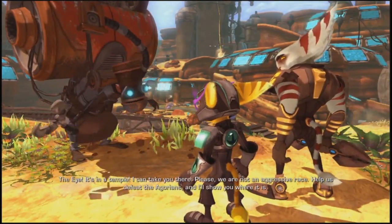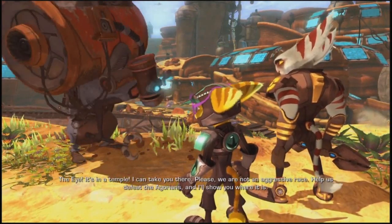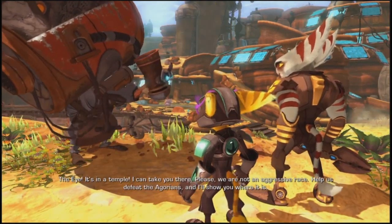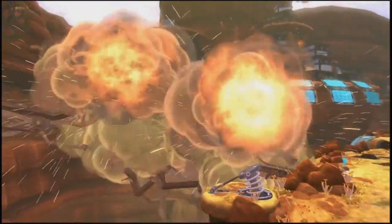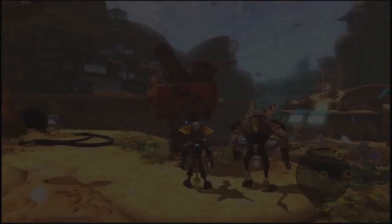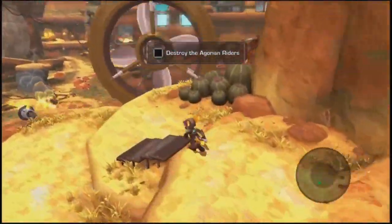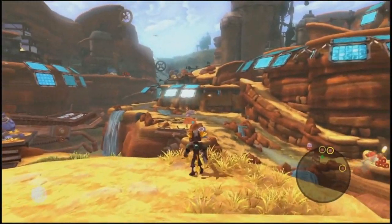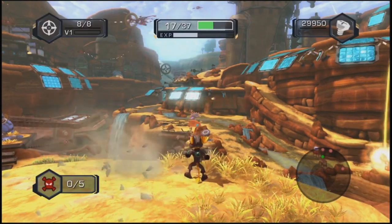The Eye — it's in the temple. I can take you there. Please, we are not an aggressive race. Help us defeat the Agorians and I'll show you where it is. I guess we have no choice. We can't use that bridge. Our riders have established a perimeter and are standing by — destroy the Agorian riders. Alright, let me get this Plasma Striker ready.